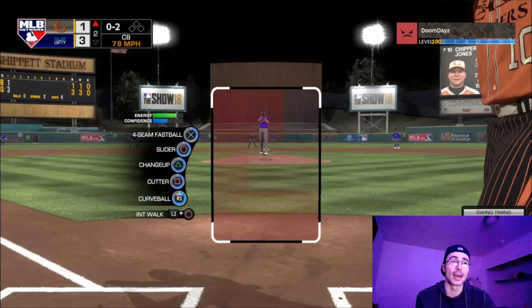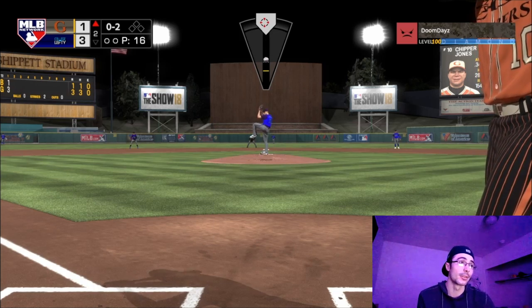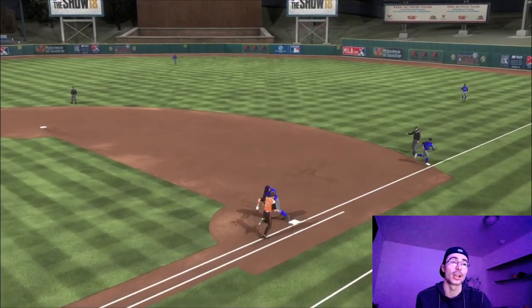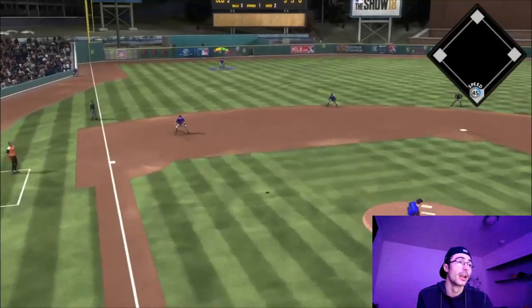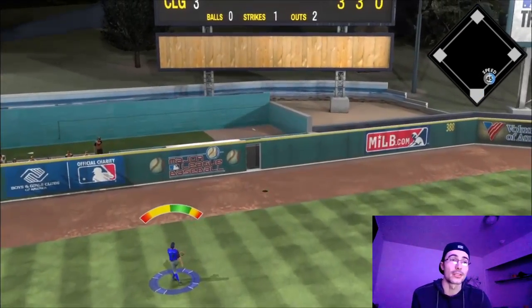That takes the lead - one swing and we're up. I was looking for some pitches to hit with Reggie but he does have a smaller PCI. I need to square up a pitch over the middle part of the zone. I was trying to make a good debut for him but unfortunately drew a four-pitch walk. I was able to capitalize on the Ruth homer though, so it worked out.